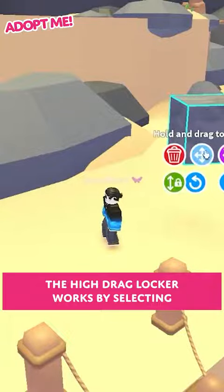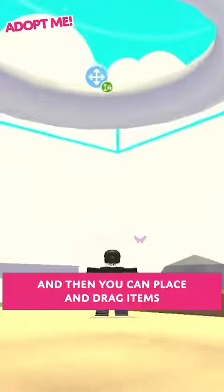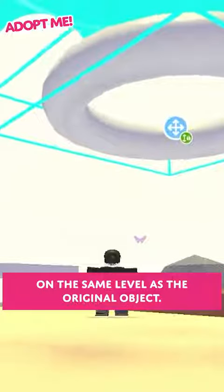The height drag locker works by selecting an object, turning the lock on, and then you can place and drag items on the same level as that original object.